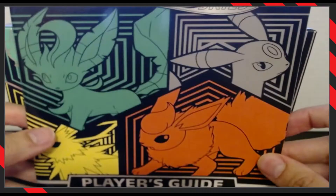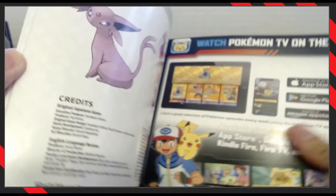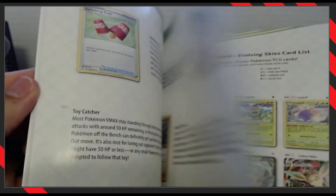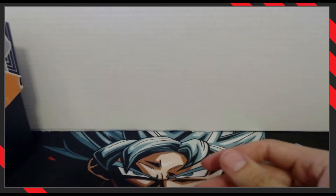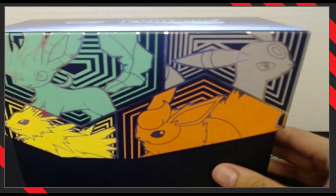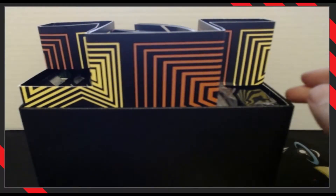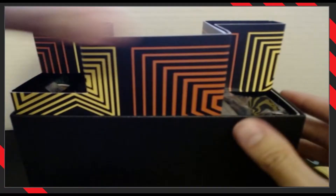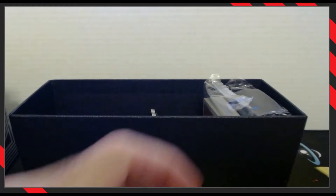I have a player's guide — never seen it, let's see what's inside. How to play the game, where to watch the anime, how cards work. Cool, good collectible. Okay, let's bring back the box. We got a rulebook — and I think I know how to play, a little bit. This divider thingy. How many packs? 1, 2, 3, 4, 5, 6, 7, 8 packs. Nice. Put them to the side.